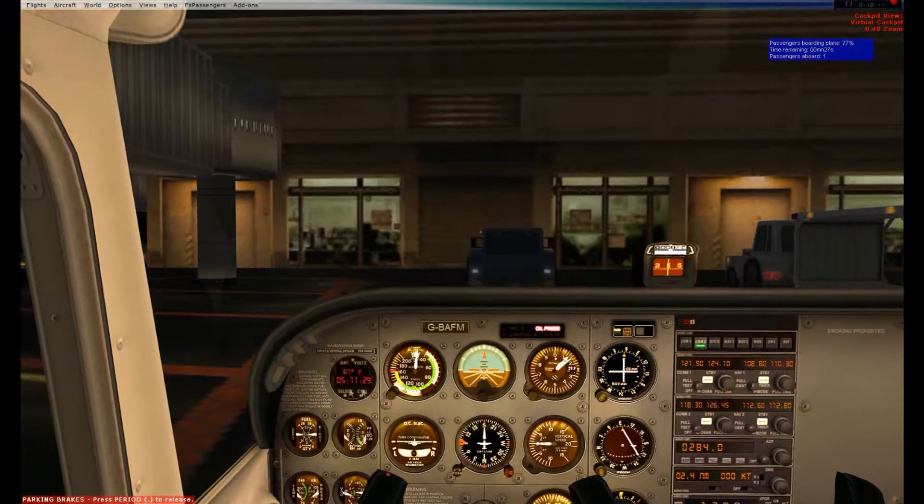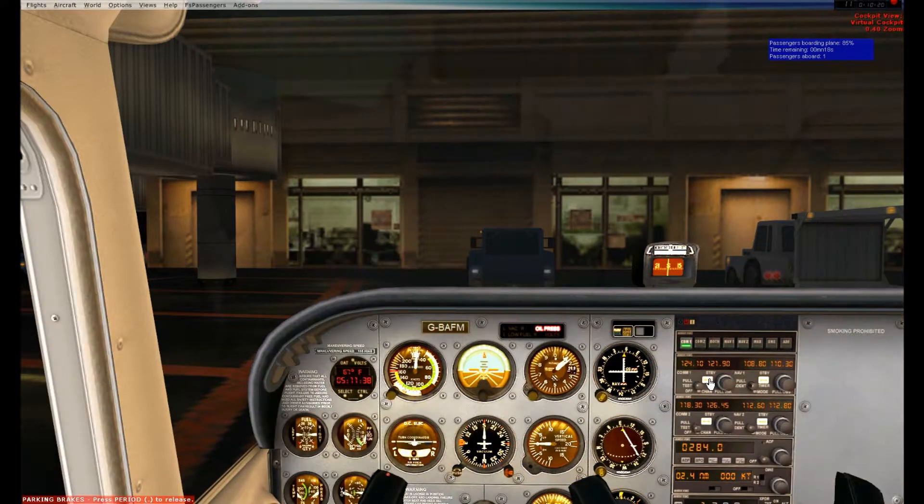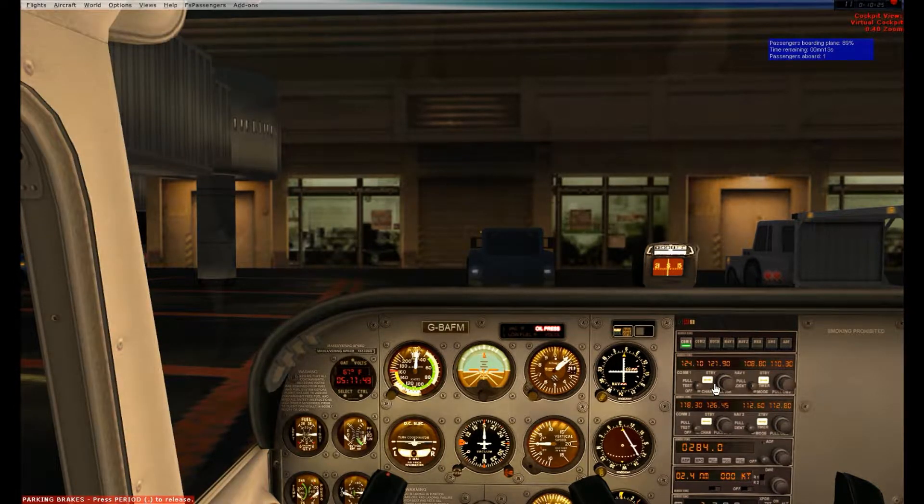I'm going to check my ATIS information. Switching to COM1 on 124.1 for ATIS. Airport information Victor: wind 181 at 5, visibility greater than 20 miles, sky condition no clouds below 20,000 feet, temperature 20.2, altimeter 3021, runway 9 in use, landing and departing runway 9. So we have our ATIS information — Victor — winds are 181 at 5, so we're going to be doing a runway niner takeoff. Ceiling is basically a non-factor at 20,000 feet. Altimeter 3021, going ahead and setting that.